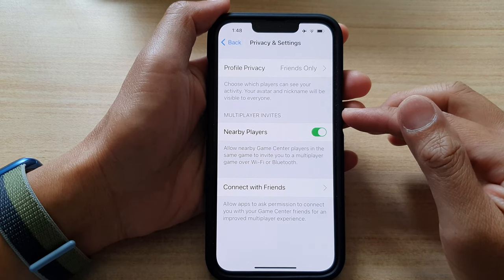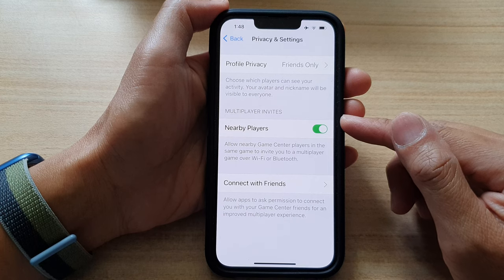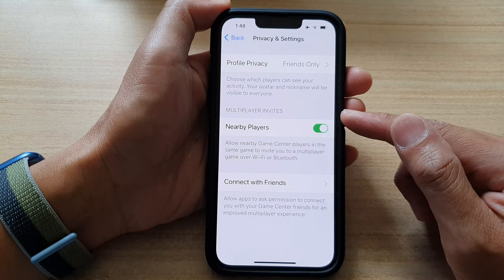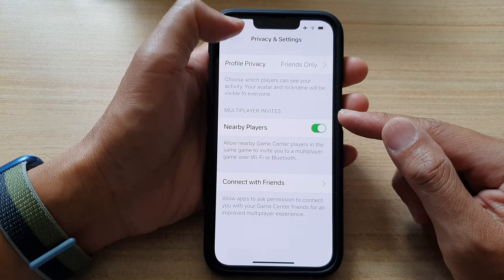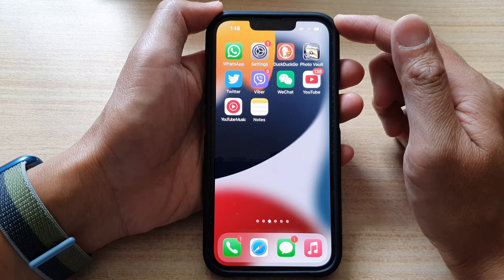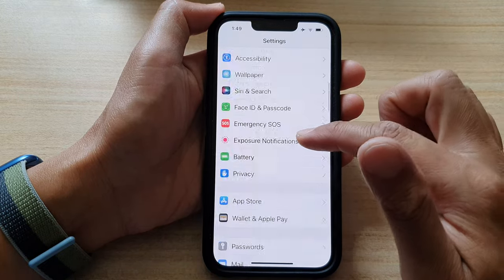In this video we're going to take a look at how you can enable or disable Game Center nearby players for multiplayer invites on the iPhone 13 series. First, let's go back to the home screen by swiping up at the bottom of the screen, and on the home screen tap on Settings.